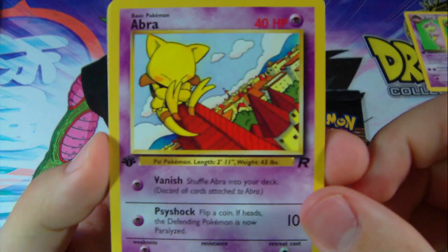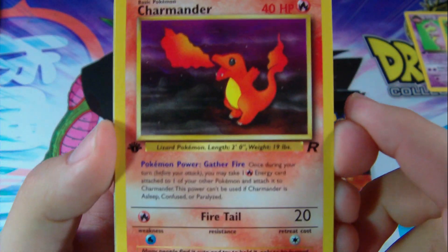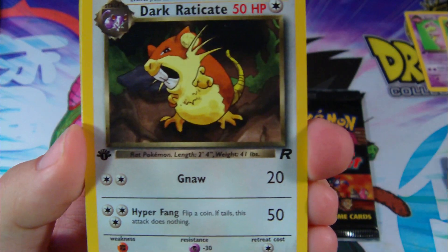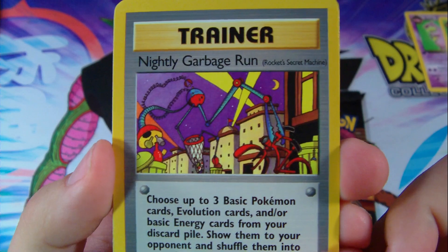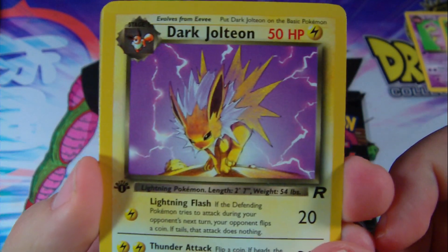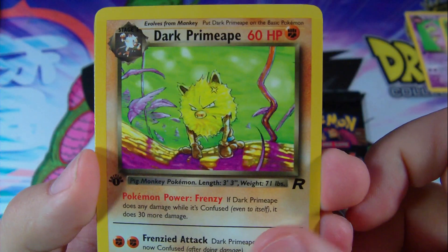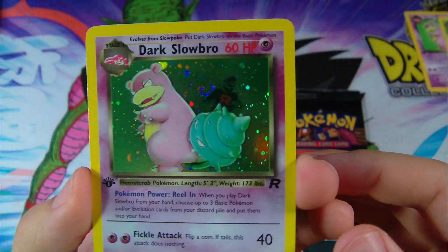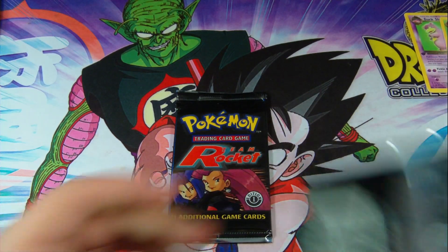Okay, we have another Abra. Another Ekans. Psyduck. Awesome, Charmander — with its one energy for 20 damage. Cool. Another awesome Machop, Slowpoke, Dark Raticate, and a Nightly Garbage Run. I like how these Team Rocket secret machines look pretty cool, they're all just crazy looking. Then we have a Dark Jolteon — wow, that's a cool picture right there. Mitsuhiro Arita, that's the artist — he did the base set Charizard. Dark Primeape, awesome. And a foil Dark Slowbro — very nice, wow. So awesome, first edition. Look at the guy chilling in the back, Team Rocket dude. I'm loving those Slowbros and Slowpokes.